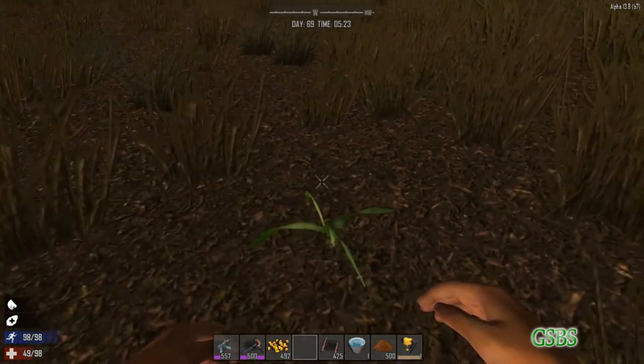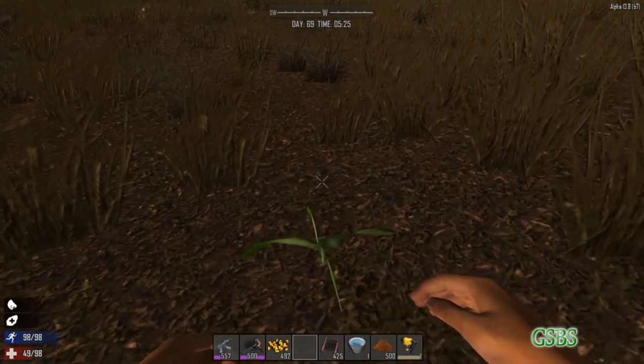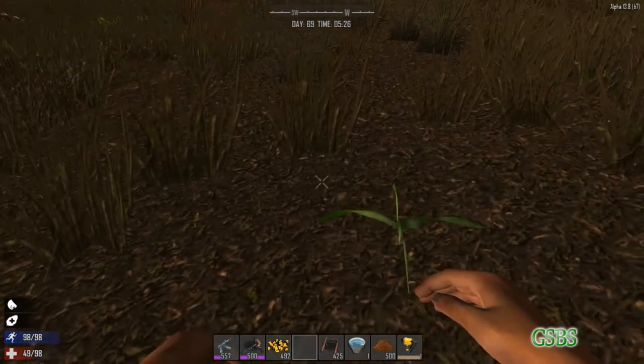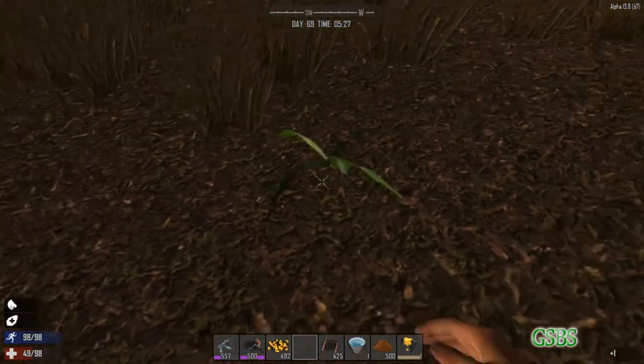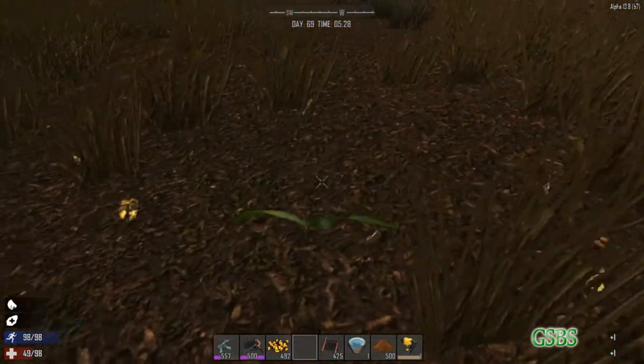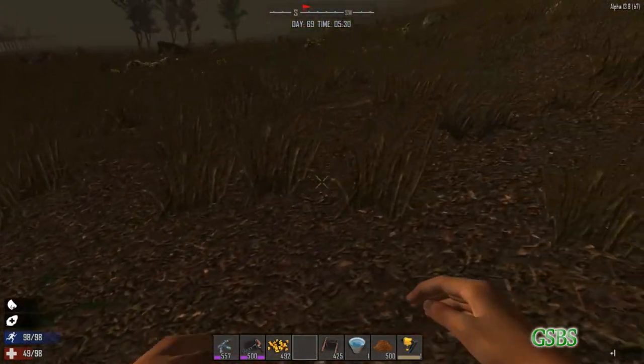When it grows into its full stalk, when it's fully grown, you can only pick up the top part of the plant, and it'll only give you one. You won't be able to grab the second part, so I suggest not doing this for the time being. I don't even think it was meant to be like that.